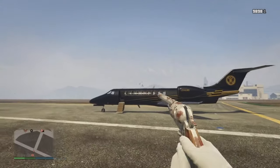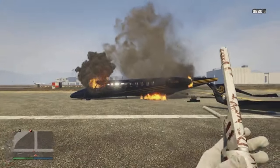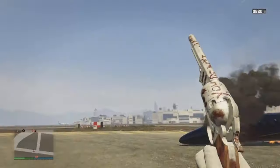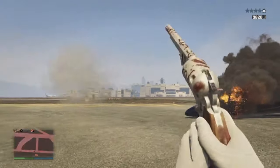You're going to finish your bullets until you've got one bullet left, then go ahead and shoot it. The last bullet that you shoot will be like a minigun coming out of your gun. I don't know how it works, it's a cool glitch, and you can destroy jets, helicopters, anything you want.